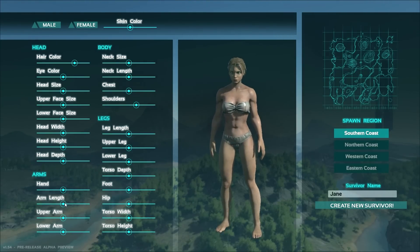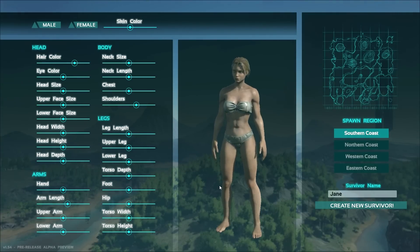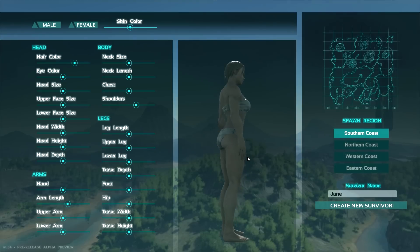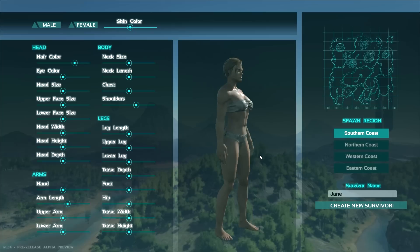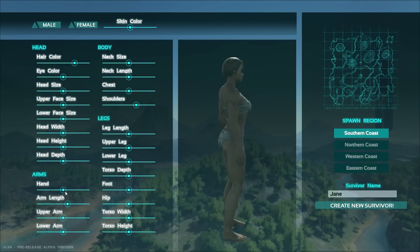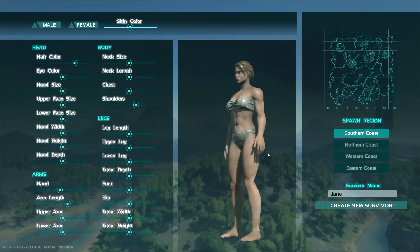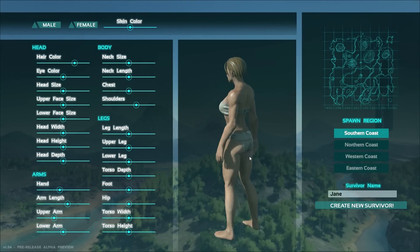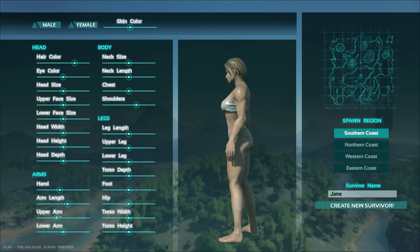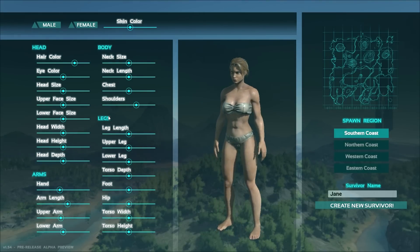With the arm length, maybe just a slight bit longer. Not too much because you don't want it to look too ridiculous. My arms go down to like mid-thigh, so that seems about right. Her hands look a little bit large too. Upper arm, maybe take that down slightly. I don't want her to look super skinny though - make it look like she's done some pull-ups or something. That's looking good to me.